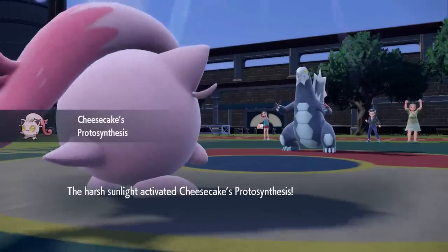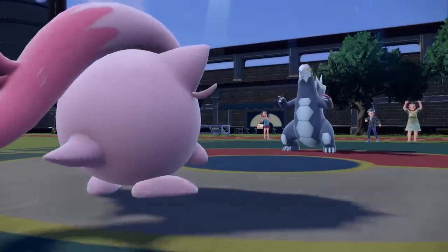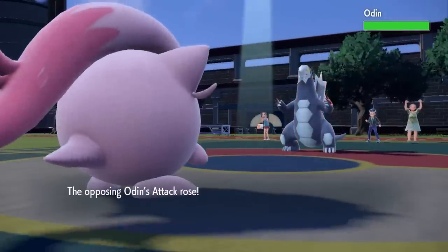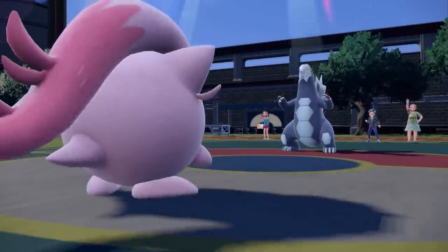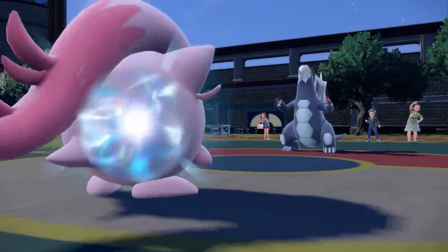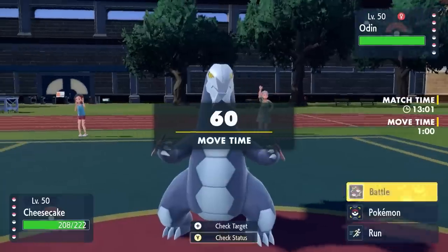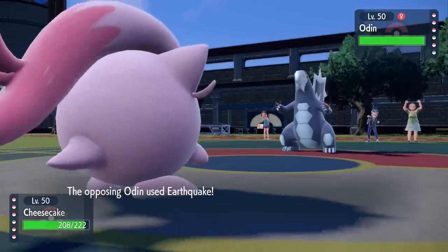I come in and actually get the Protosynthesis up, which is going to boost my Special Defense. This build is supposed to be super bulky — it comes with Bulk Up, has that Special Defense boost in the sun, is impossible to kill, and also has really good coverage. They end up going for the Dragon Dance, getting it at plus one. I know I can take at least one attack from this thing, and my main goal with Cheesecake is to get some chip onto this so that Scovillain can come in, easily outspeed in the sun, and take care of it.